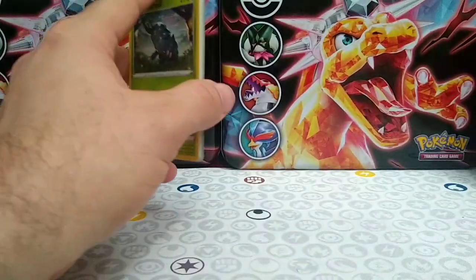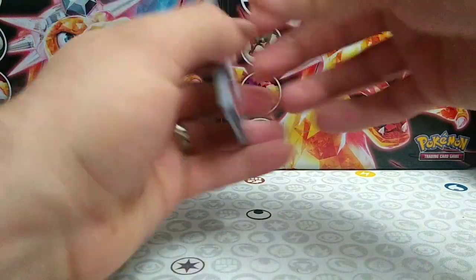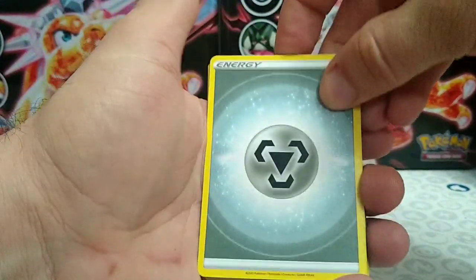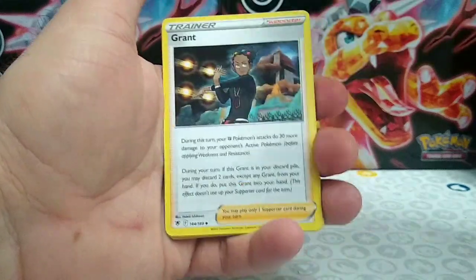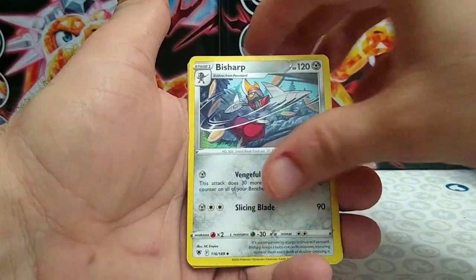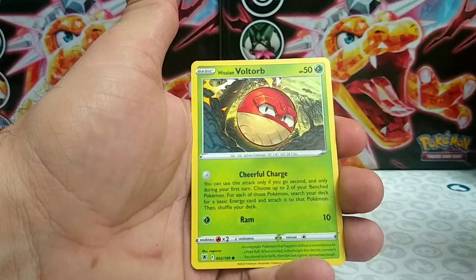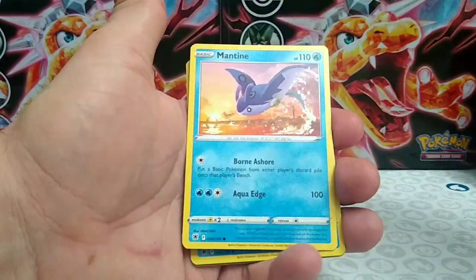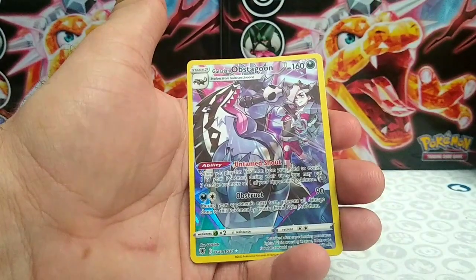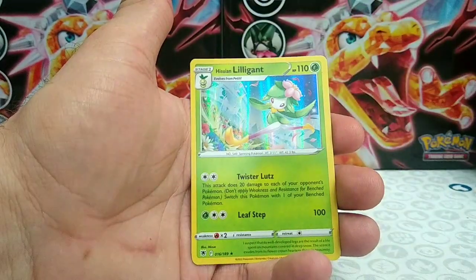Card code for the third pack. We have a Metal energy, Grant, Switch Cart, a Bisharp, Heracross, Teddiursa, Hisuian Voltorb, Mantine, Hisuian Basculin — ooh, we have a Trainer Gallery Galarian Obstagoon, and behind that a Hisuian Lilligant!